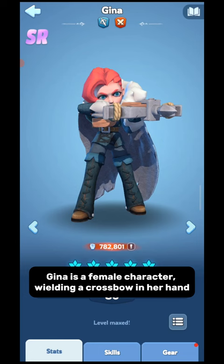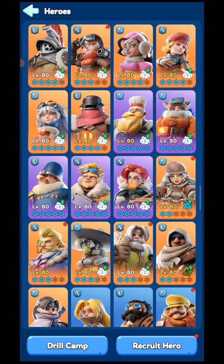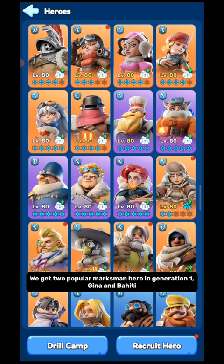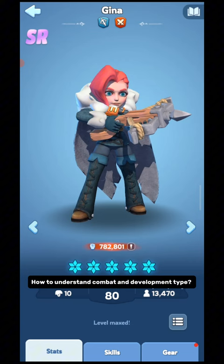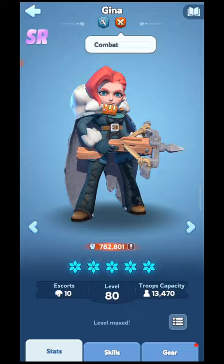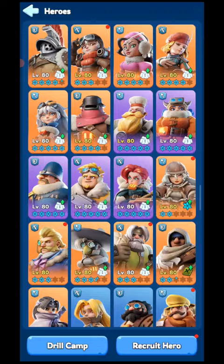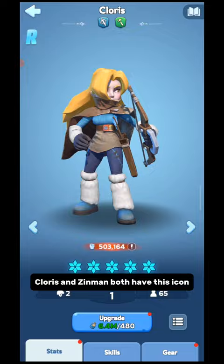Gina is a female character wielding a crossbow in her hand. She is a combat type hero — that means she is designed to fight and destroy opponents. We get two popular marksman heroes in Generation 1: Gina and Bahidi. I am not counting Zinman and Chorus in this video since they are development heroes. Bahidi is a male character with a gun in his hand, and he is also a combat type hero. For combat heroes, you will find a red sword icon under their name. Gina has this icon, and Bahidi also has this icon. On the other hand, development heroes have a green hammer icon under their name. Chorus and Zinman both have this icon.